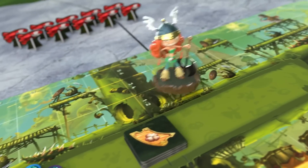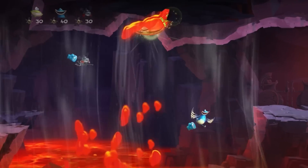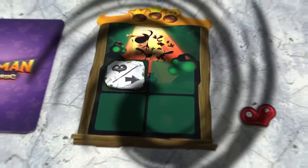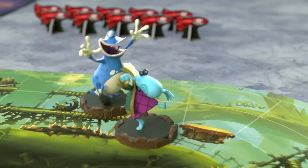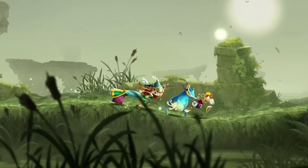To move on the board, combine both movement values and place the tracker accordingly. It shows how far your character can move. You can jump onto platforms, glide from one place to another, and punch your enemies to gain bonus cards. Of course, if you cross paths with a fellow hero, you might want to give them a friendly slap — this could slow them down and help you out. After all, this is a race.